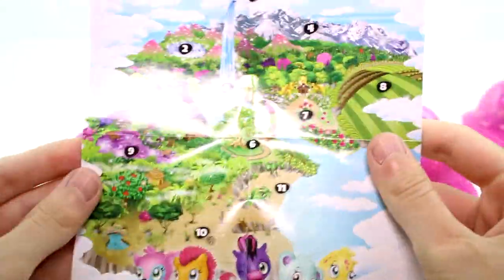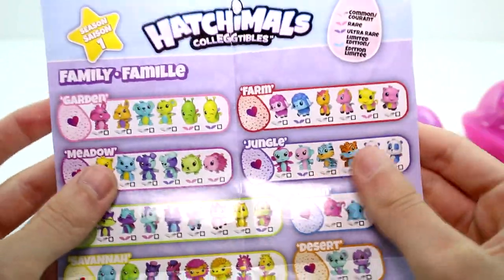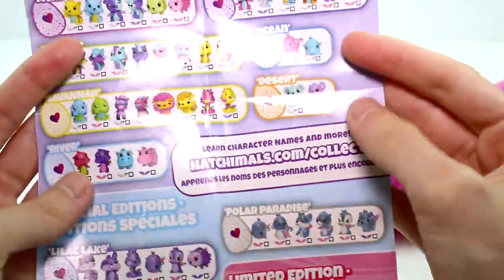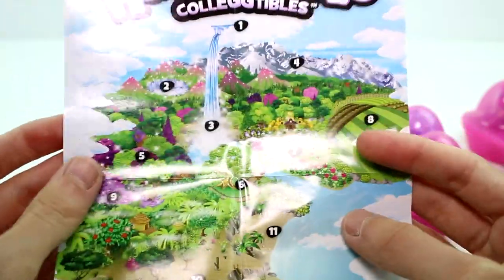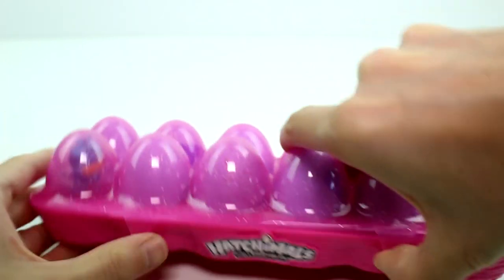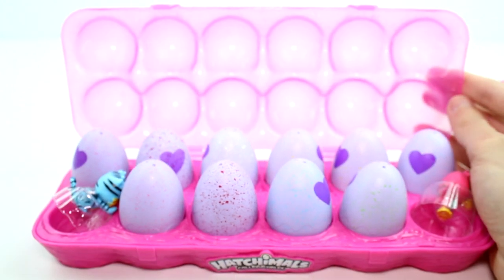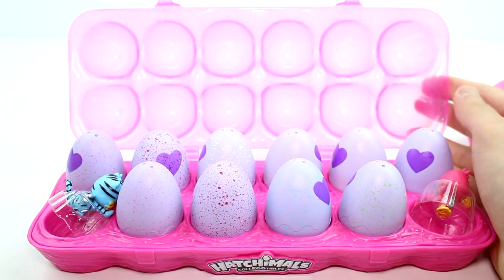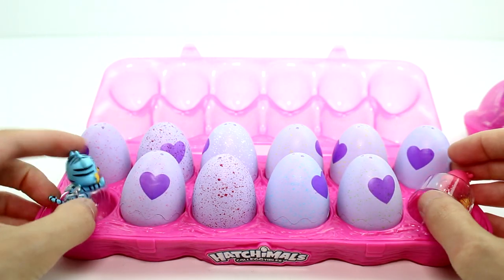Inside each of the packs you get a map slash collector's guide. Here's the little collector's guide — these are all the season one ones. Super cool. I do have all of these still — check out my full collection video. So let's go ahead and open this first one. It just opens from the front and lifts up like so. You have two visible ones and then the rest are all ones you get to open and hatch and have a fun time.